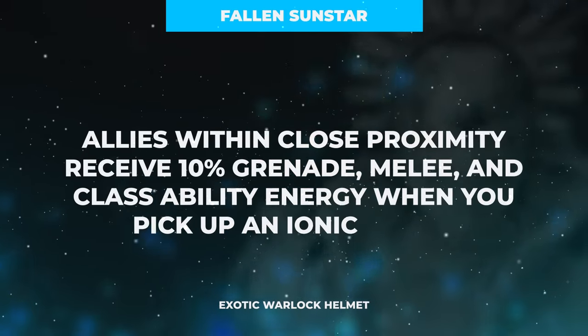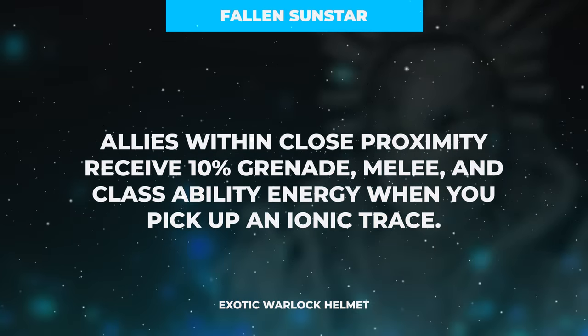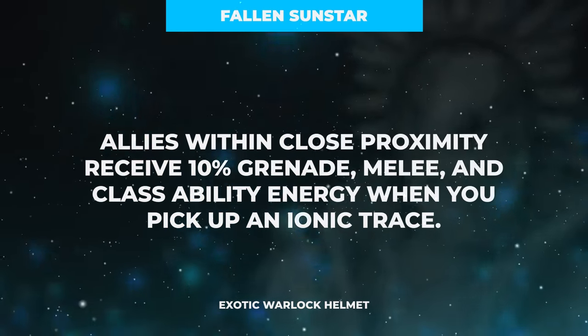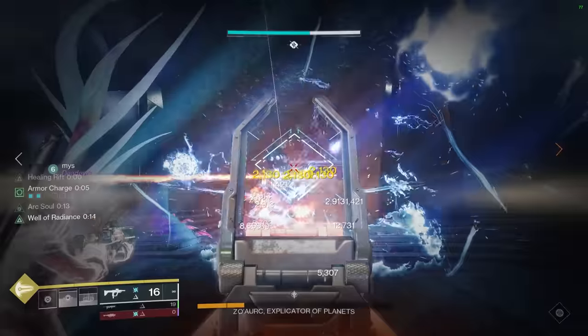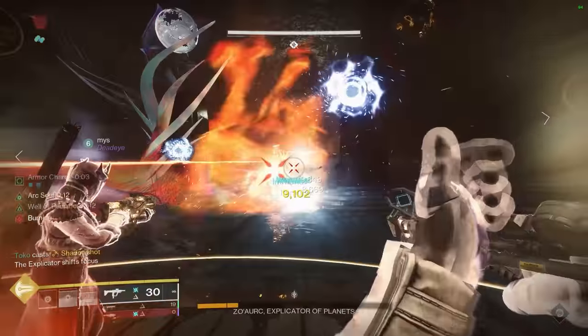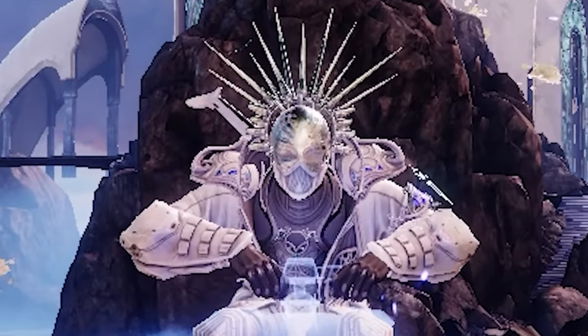Additionally, any Ionic Traces that you scavenge will also grant 10% ability energy to all ally abilities near you at the time of pickup. That might not sound crazy strong, but once you realize that we will be making hundreds of Ionic Traces a minute, things start to get a little out of control.